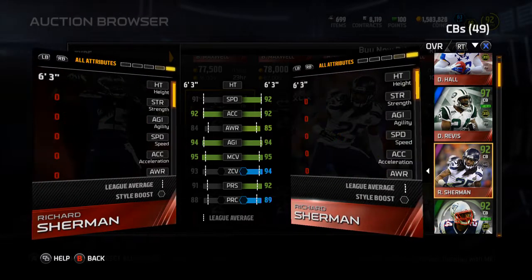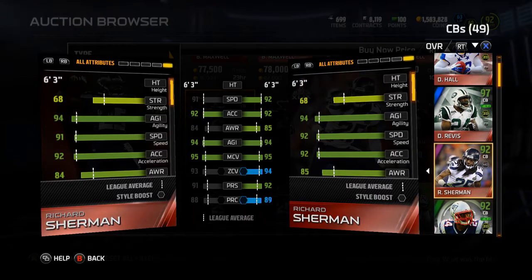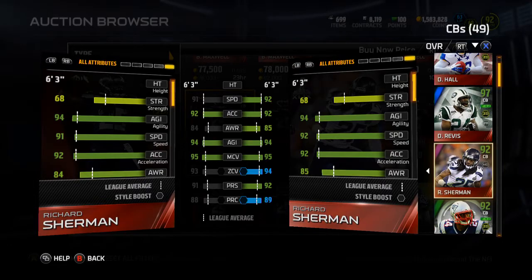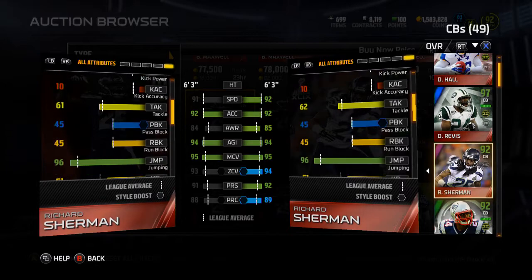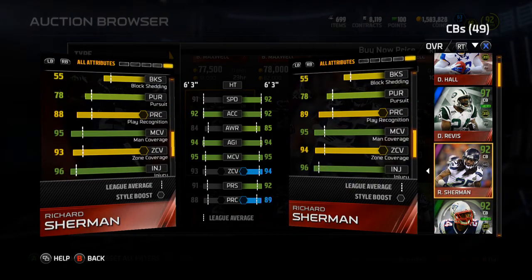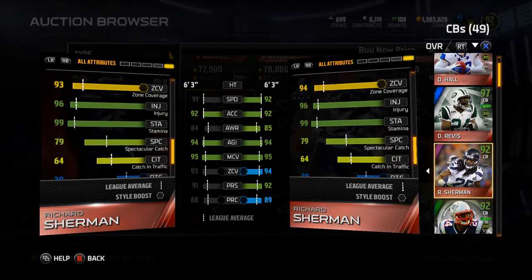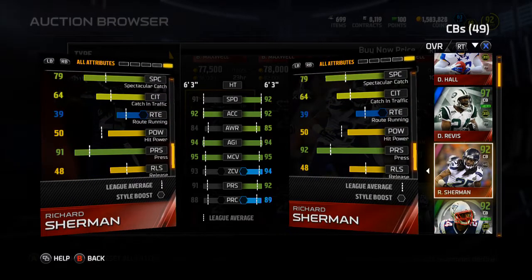The 92 overall Richard Sherman is one speed faster, same acceleration, one awareness better, same agility, same man coverage, one better zone, one better press, one better play recognition. Catching is the same, one better tackle. Same stamina and injury, same spec catch and catching in traffic, same hit power.